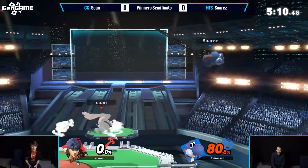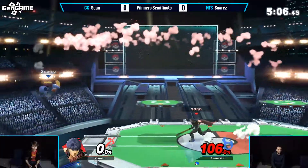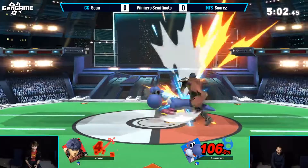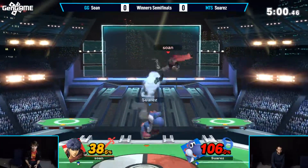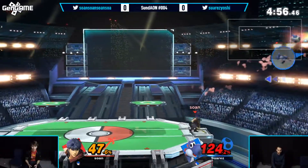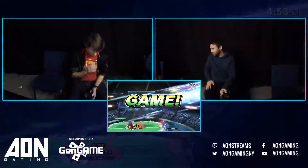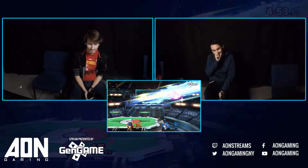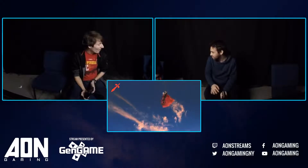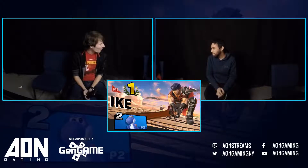Another massive hitbox move — back air, long and prolonged in the air, huge hitbox. But Sona has such an advantage right now. We saw Suarez defeat one of these last sets — that's the scary part. F tilt — he's not done yet. And now it's it. Sona taking the first set on Suarez. Suarez having to come from behind now, something we have not seen much in this event today.